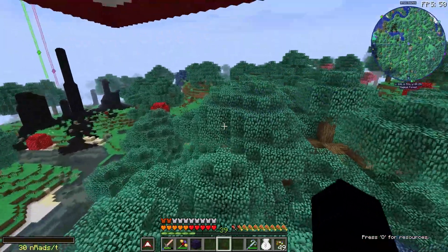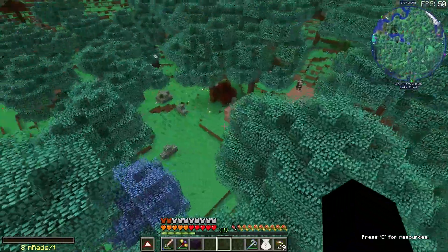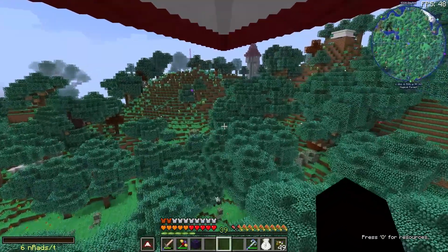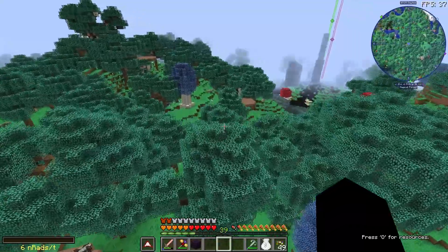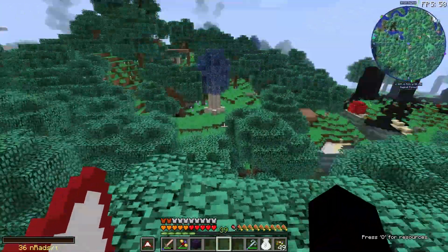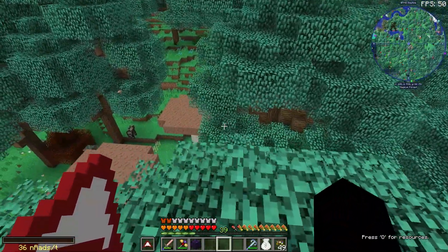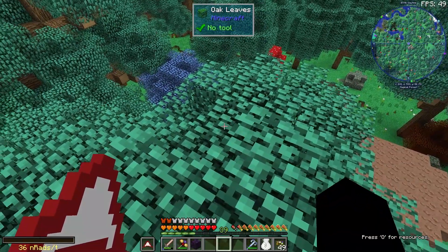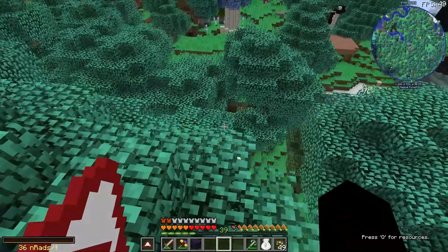We're in a magical forest biome and using my glider I noticed that depending on where we are, sometimes we can get a bit of lift, which could be kind of useful and nice. Magical forest - why not? So I'm going to clear some trees out of this area here and then place down our portal to the void and make a little shack.